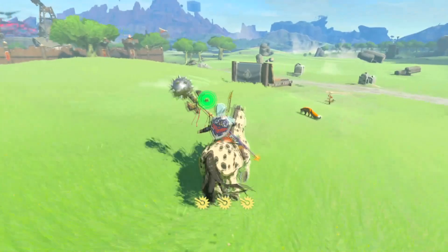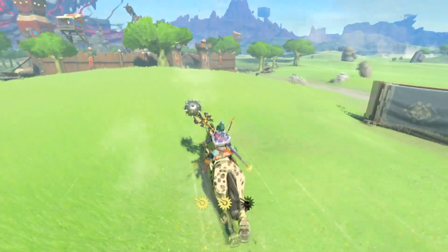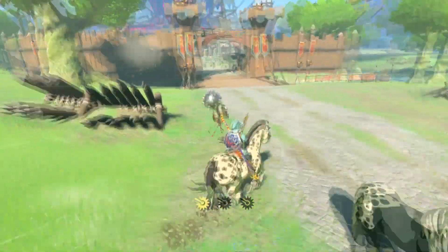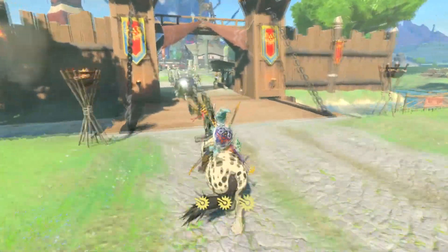Alright, you press L to soothe him. Let's bring him back. I thought it was that horse at first, but it's this one with all the spots.